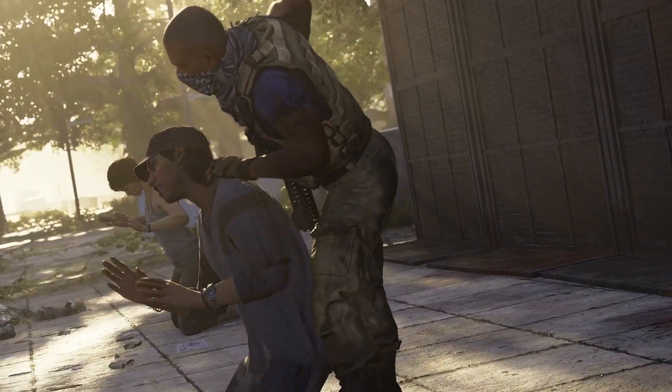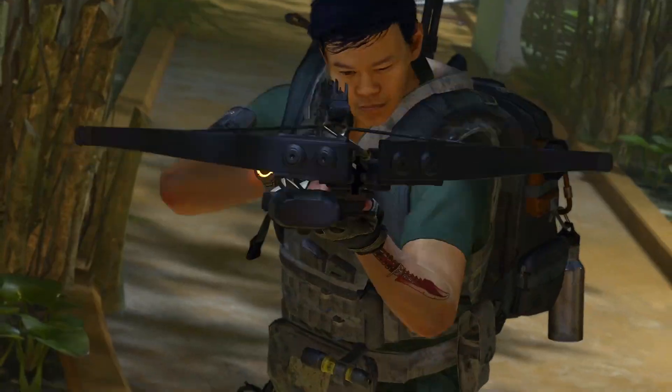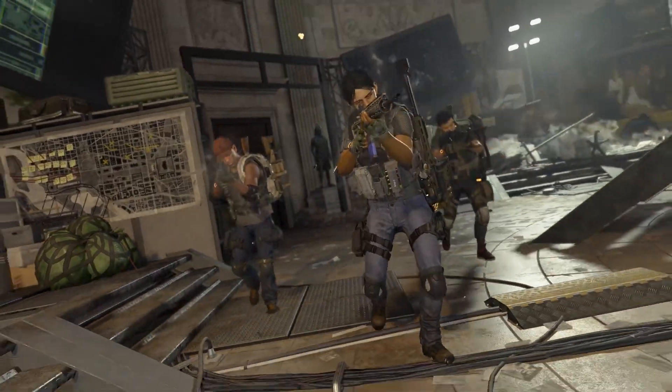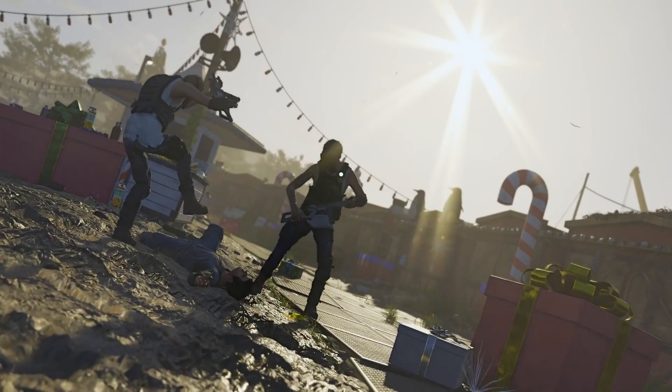There are three Dark Zones spread throughout Washington, all providing players with frantic, unpredictable battles. The Division 2 Gold and Ultimate Editions are out now, with the Standard Edition available from Friday.